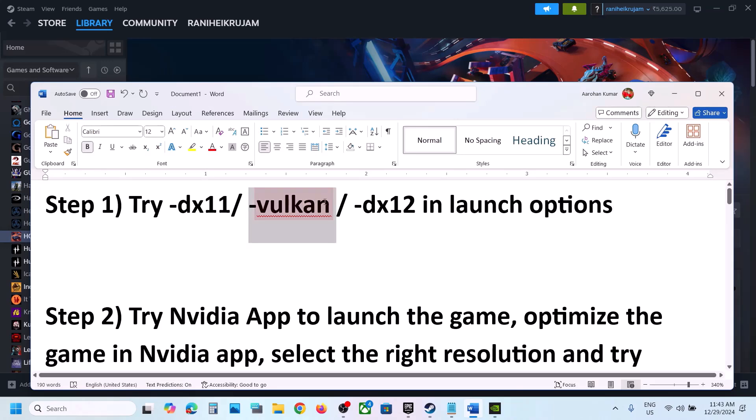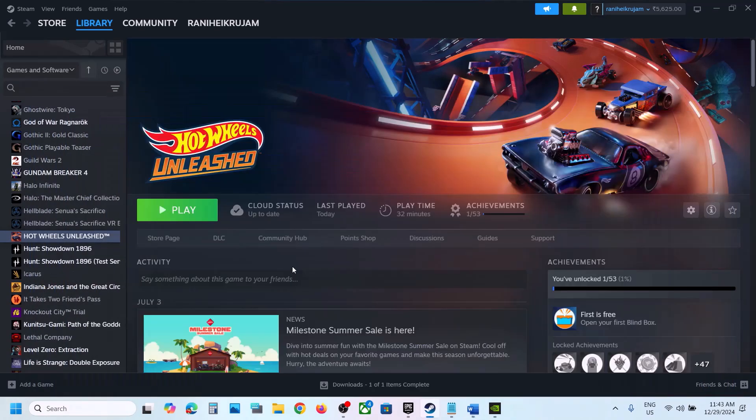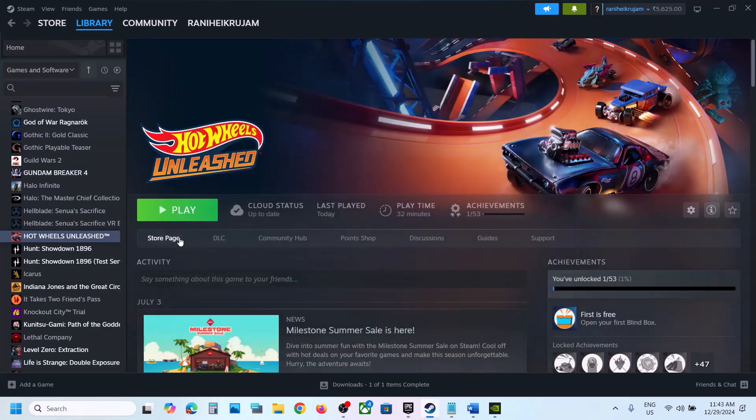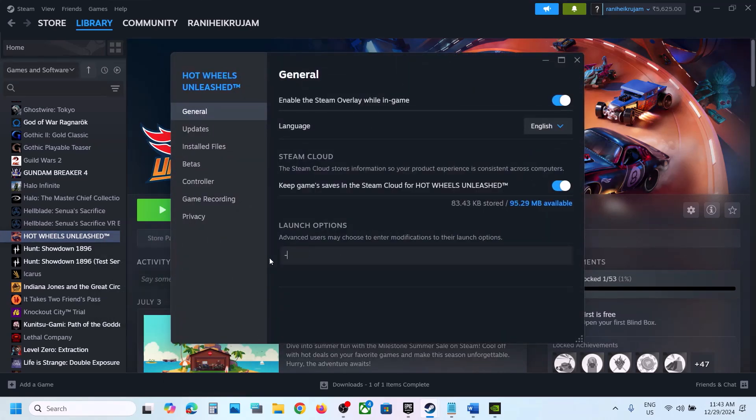Still not working? In that case you can type in -welcome — this has also worked for many players so it might work for you. Right-click on the game once again, go to Properties, type in -welcome, and launch the game and check. Still not working, you can even try -DX12, launch the game and check. If still not working, remove this and follow the next step.